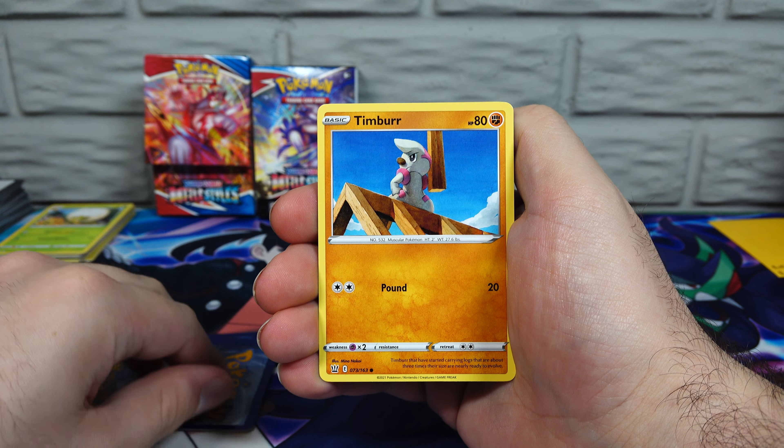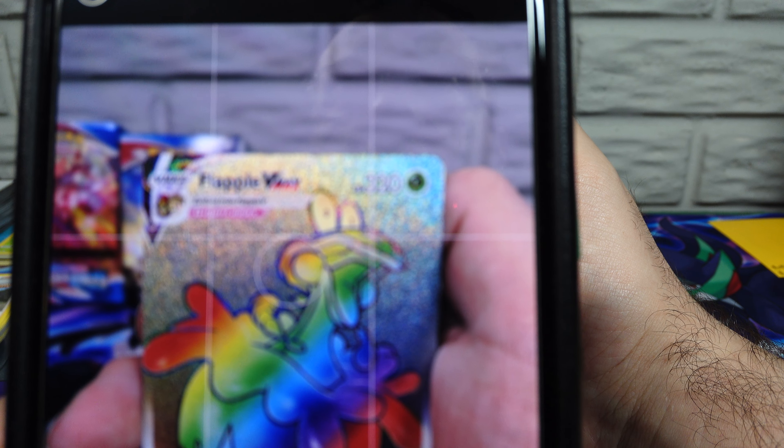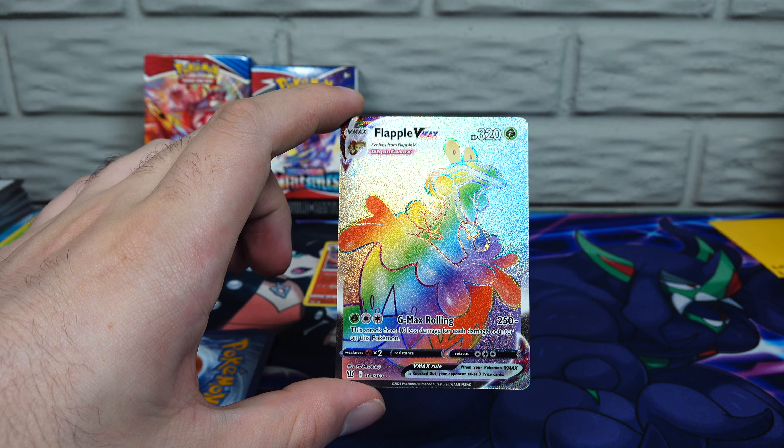What's supposed to be in a Build and Battle Box — and I say 'supposed to be' because a lot of times they come to me from Amazon Warehouse without the correct things in them — is a 23-card unique Evolution Pack with one of three unique faux promo cards. We proved with two Build and Battle Boxes that the Evolution Packs can differ, as in there are different sets of them that you can get.